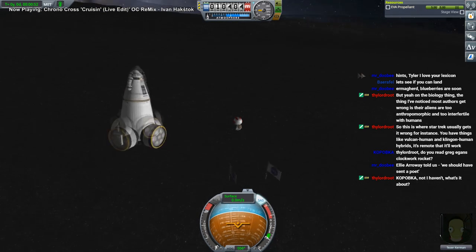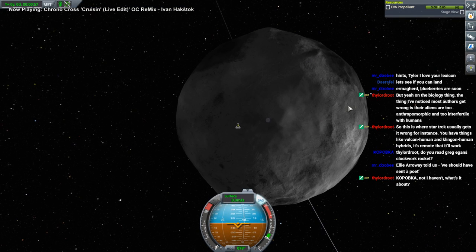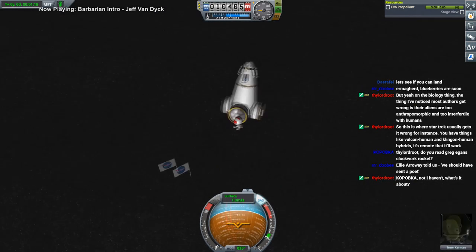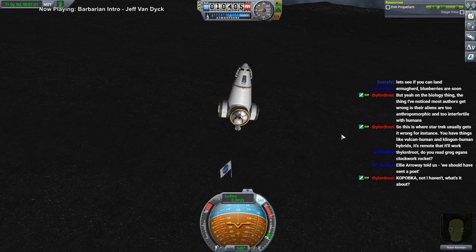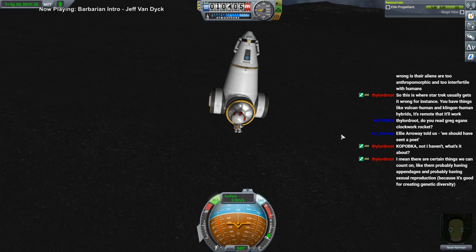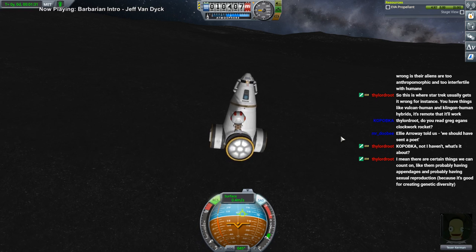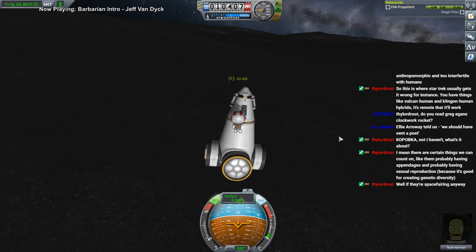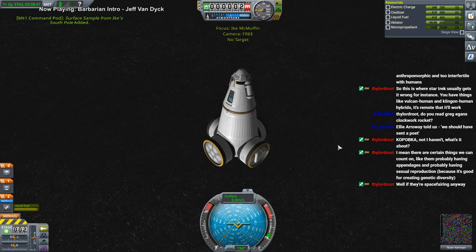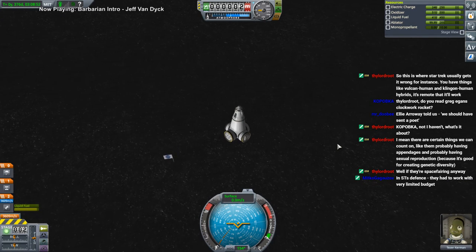We should probably wait until daylight if that happens quickly enough on Ike. Someone says 'should have sent a poet' — that's the theory with the dear moon project with SpaceX. Mike Collins is okay, but sometimes you need somebody who's a little bit more borderline. There was a lot of practicality at that point.